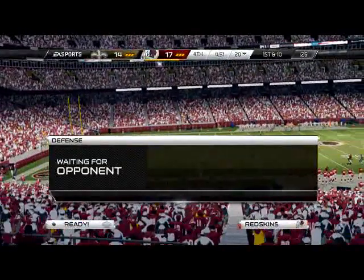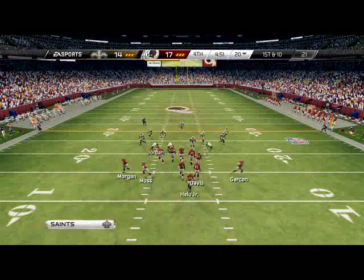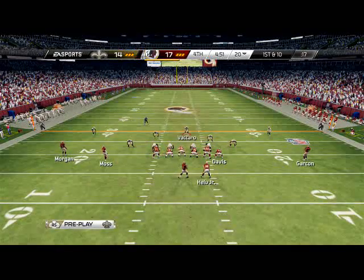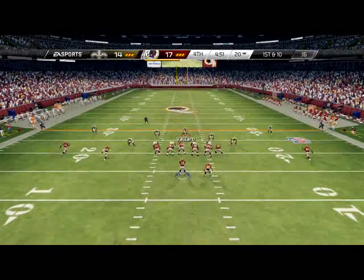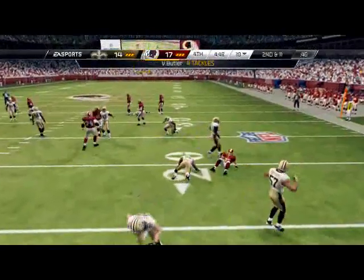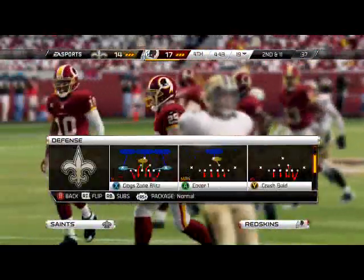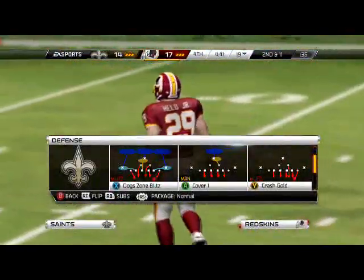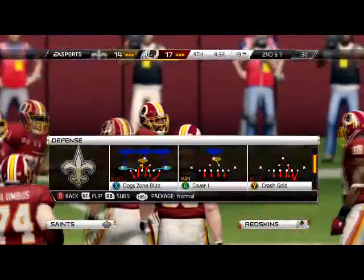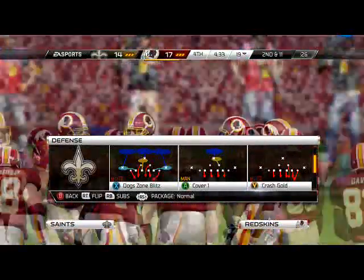First and ten for him. Now we've got to lock him up on defense one more time, get the ball back, go score a touchdown, win the game. There it is again — that speed option. That time we got to the outside to contain it. The difference between a touchdown and a two-yard loss. A lot of people are underestimating that speed option — pretty good play, in my opinion.